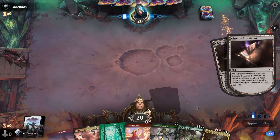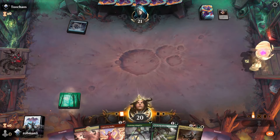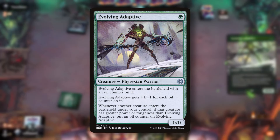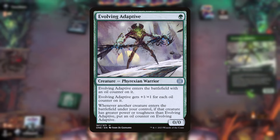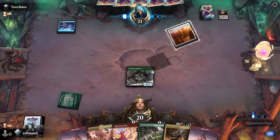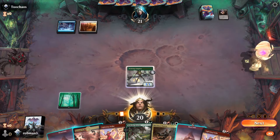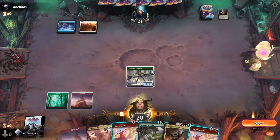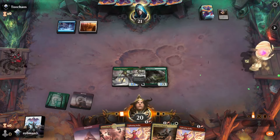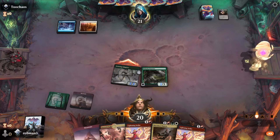Opponent starts with the Obscura Storefront, grabbing an island. Back to us — let's drop the Evolving Adaptive. It starts out as a 1/1 but will grow over the course of the game as we play other creatures with greater power and toughness than it. They play a Plains and pass the turn, but they definitely have something — some instant or flash creature. We'll play a Mountain and the Nishoba Brawler, so it'll just be a 2/3 for now since we only have two basic land types. But it will grow the Adaptive, and we'll get to attack for two.